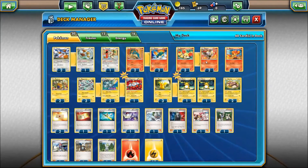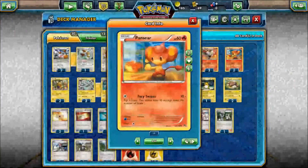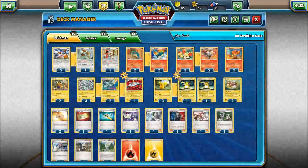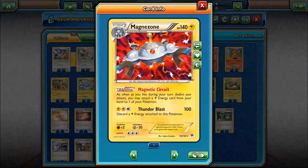Along with those, you've got two Cyndaquil, two Quilava, three Fennekin, two Braixen, two Pansear, and two Dedenne. For the Magnezone line, you've got a 3-2-1 line.